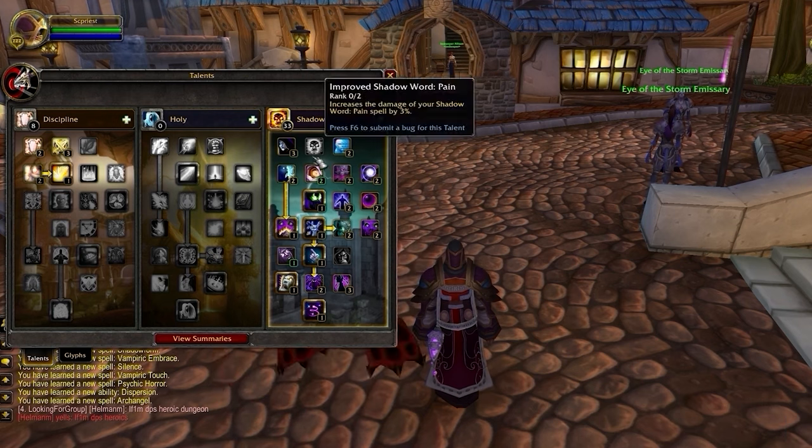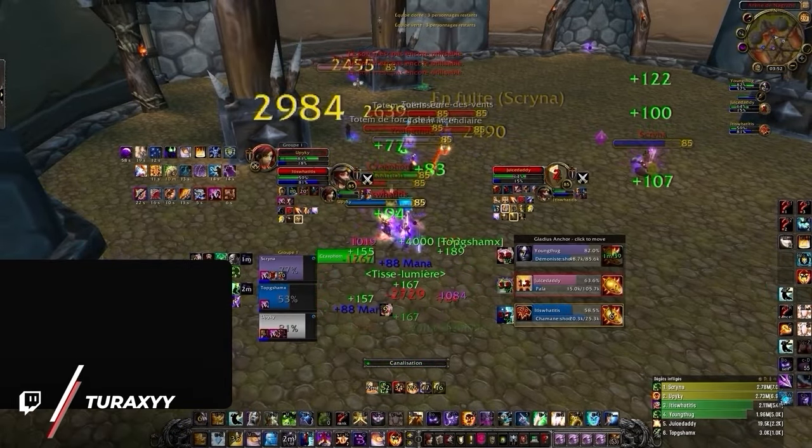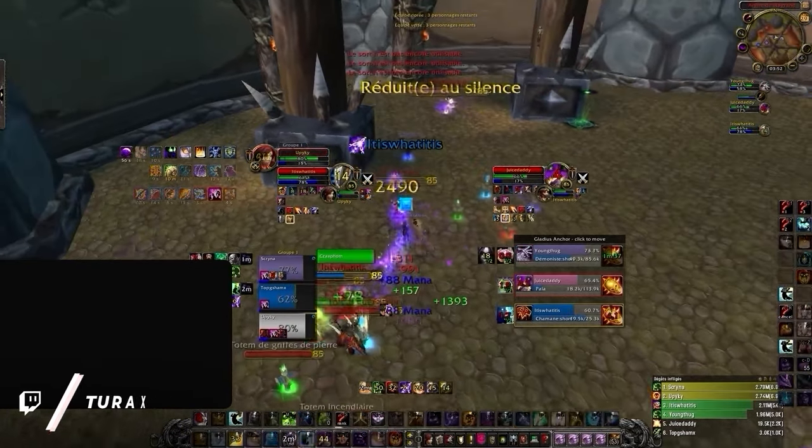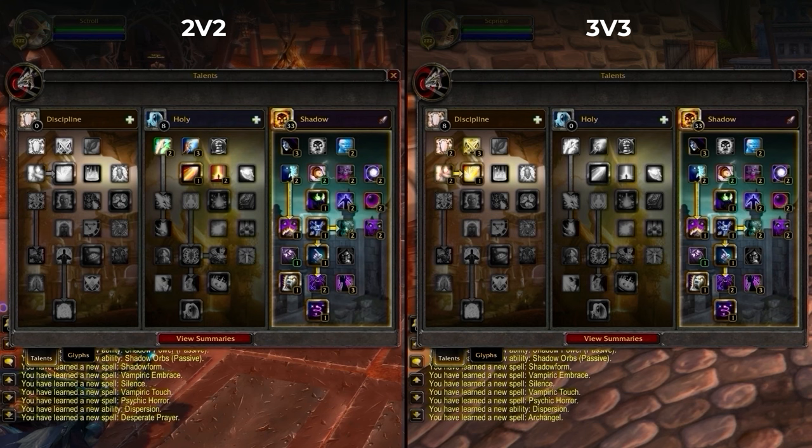We only have room for two points in Improved Mind Blast, as our other talents are too important to drop. Improved Mind Blast provides a small healing reduction, useful when playing with a class without a mortal strike. If you're planning on being the sole healer in 2v2, you can drop points in the Discipline Tree to pick up Improved Renew, Empowered Healing, Desperate Prayer, and Surge of Light in the Holy Tree. This is not recommended for 3v3, as Archangel is simply too powerful to pass up in the Disc Tree.